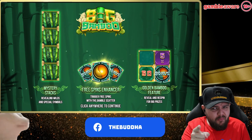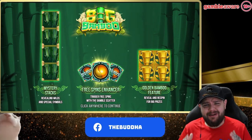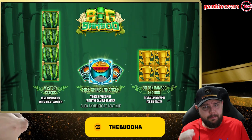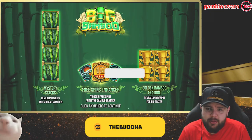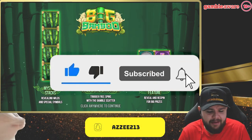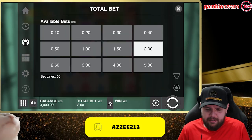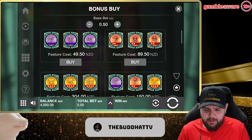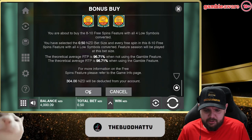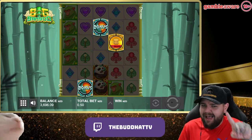Welcome back everyone. Today we're doing bonus buying on Big Bamboo, chasing that thousand-up. We're going to be doing super buys the whole way through this session. We have four thousand dollars loaded in the balance. We're starting off quite low and incrementally building the buys — starting off on a 50 cent super buy and then taking it from there.